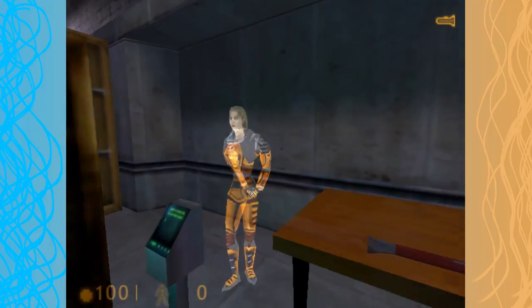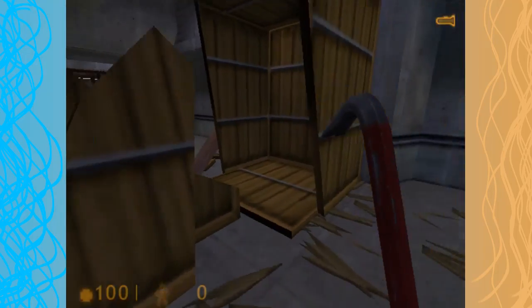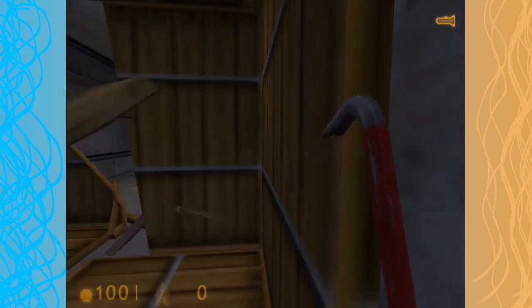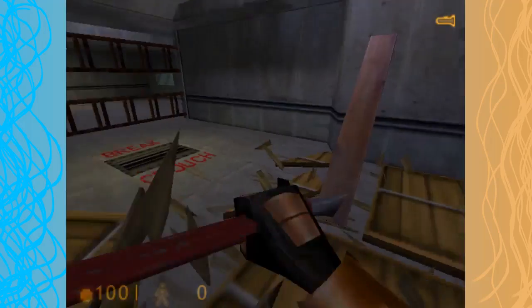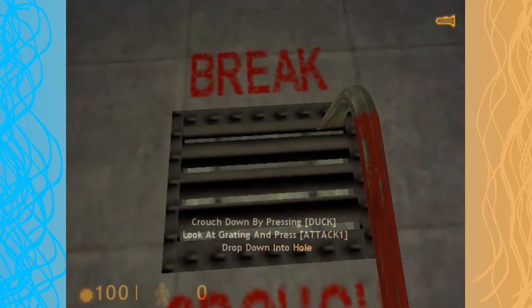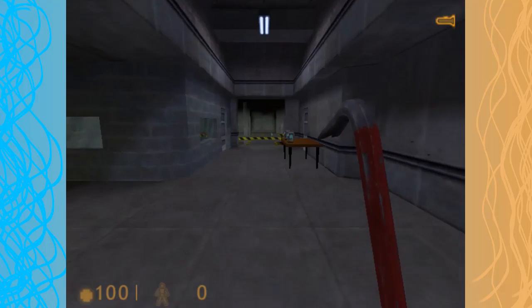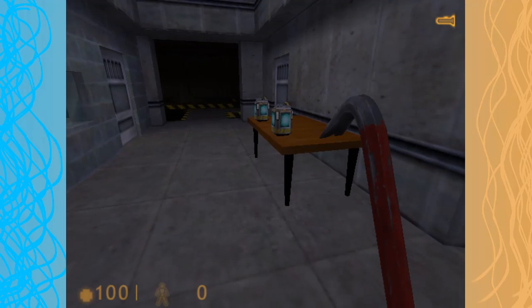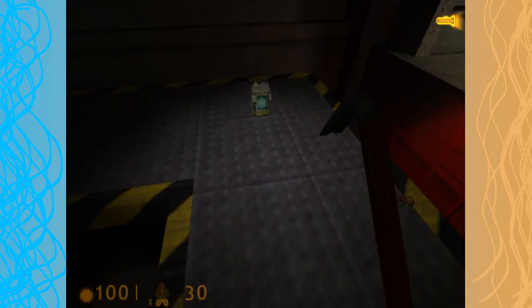Finally, if nothing else works, you can try breaking the objects in your path. Make sure you picked up the crowbar, then simply smash your way through the debris. Aw yeah, that's more my speed. No box and or vent is safe when I'm around. What is the flashlight key? It's F! Whoa, that's like how an actual flashlight works. Sweet.